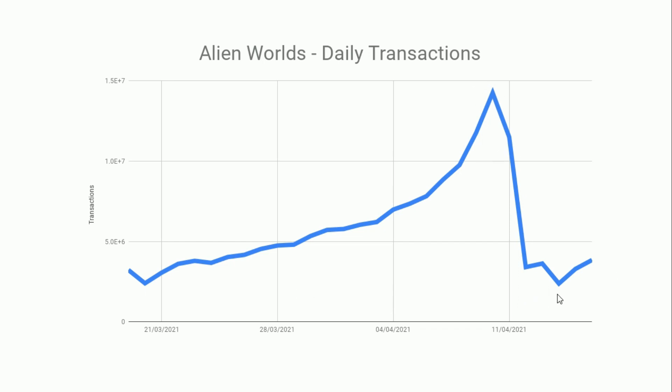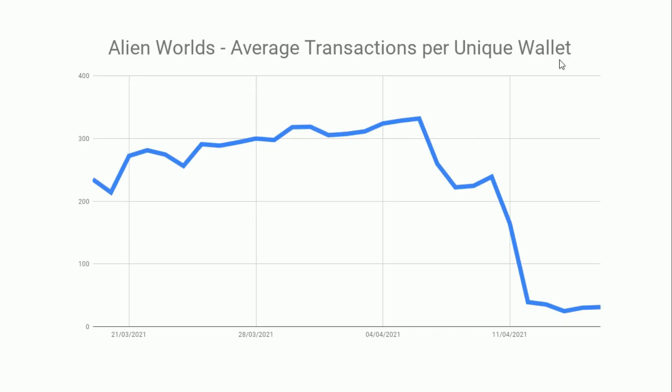What's even more interesting is the average transactions per wallet — just dividing the number of transactions by the number of wallets on a daily basis. Even at the start of the curve before the crazy growth spurt, there were already 200 transactions per wallet per day. That's a lot. If you're playing with the lowest-level NFTs equipped — the ones you get for free — it's about every four minutes you can click. So 200 transactions a day means you'd basically have to be mining and claiming constantly.